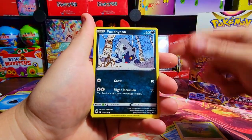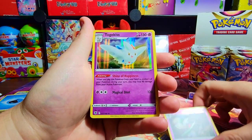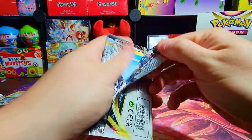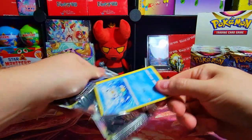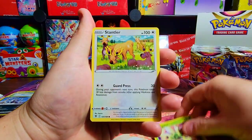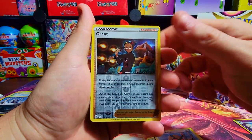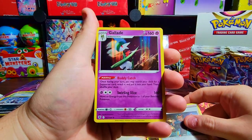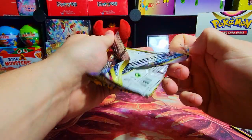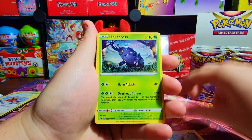Also want to get that Trainer Gallery like I mentioned. We got our reverse and then we got Togekiss as a hollow — okay, there we go. Next up: Oshawott, Scyther looking sweet, Yanma again, and we've got a Gligar reverse with a Glade hollow. Back-to-back Glades — that's fine. We need to find another V card or something, so let's go.